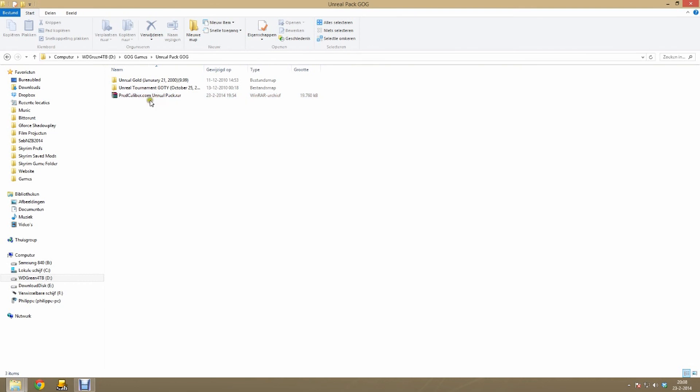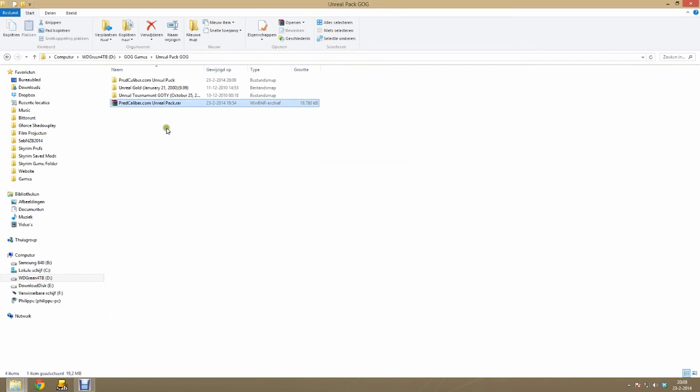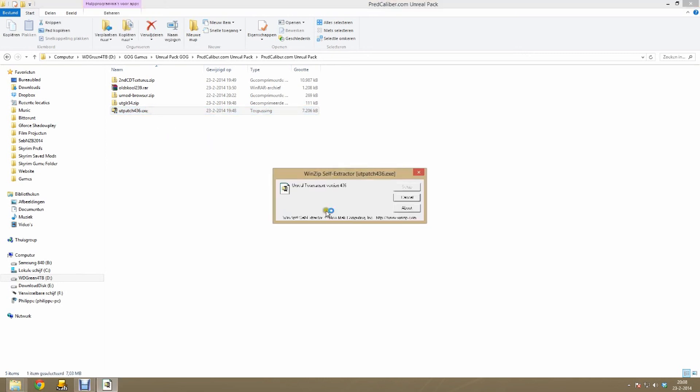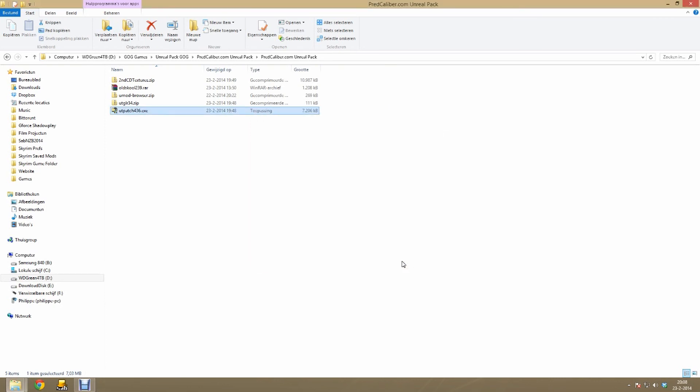From there download the PretCaliber.com Unreal pack. Once you finish downloading make sure you extract the package. Then go into the folder — here you can see a lot of files. The first file we are going to install is the latest Unreal Tournament patch, version 4.3.6. There is a beta patch available but this is the latest stable version. Make sure you insert the disk to get it patched properly. I already have my version patched.